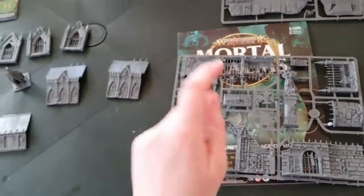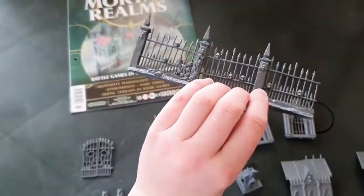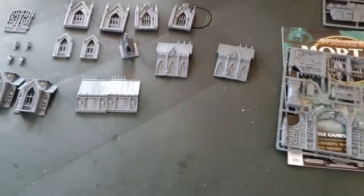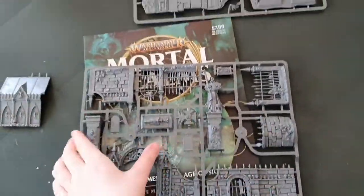Do not glue the fencing together for this. It needs to be separate and reusable — don't glue it together. You want flexibility with how you use your scenery later on.